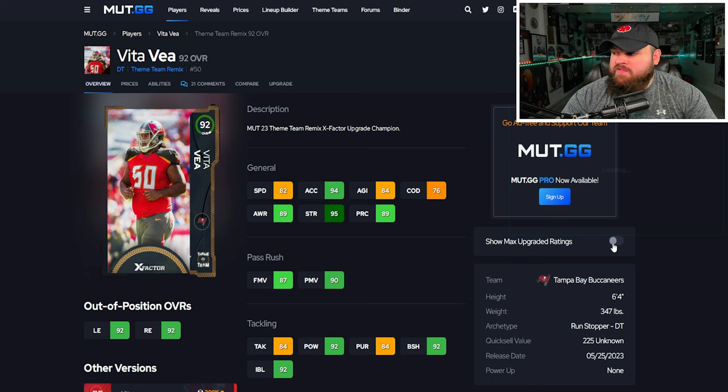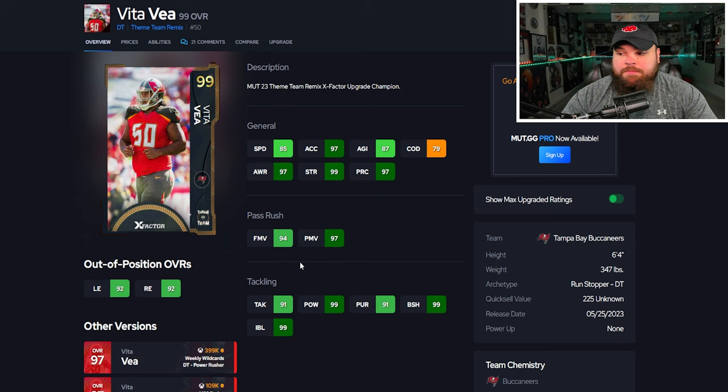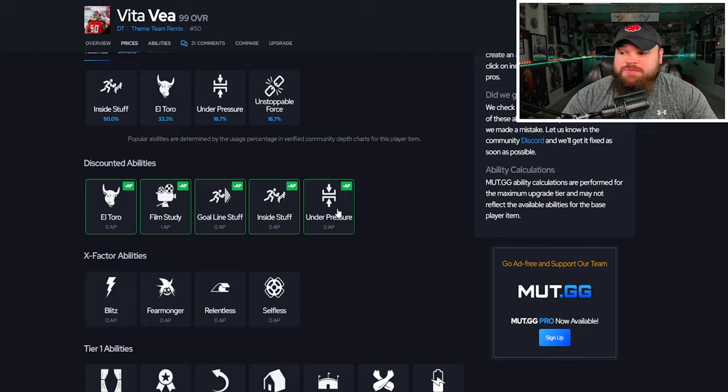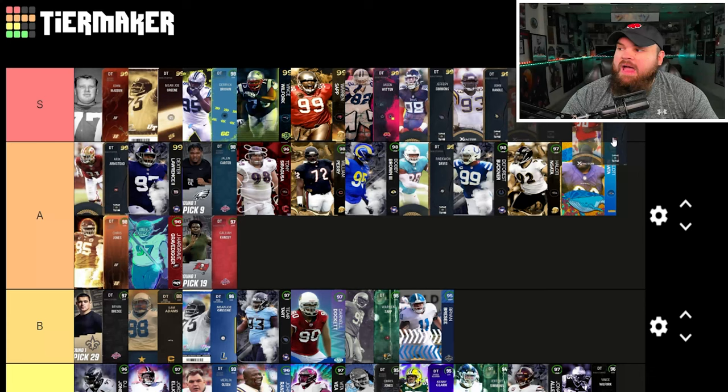Right after that we get Vita Vea, another card that I think plays amazing all the time. I think it's because he's 6'4", 347 — he's just built well in-game. He can be up to 87 speed with 99 acceleration, finesse and power moves are pretty good, and block shed and impact blocking are perfect. For traits only bull rush is on yes, plus big hitter, so he'll only use that 97 power move rating. He gets the same abilities as the other remix cards. Vita Vea is more of a feel thing for me — I always think he plays better than some of his stats suggest. I'm going to have him S tier.